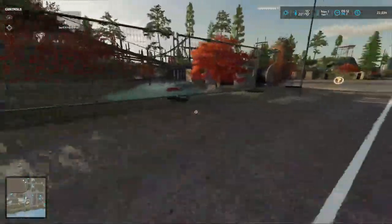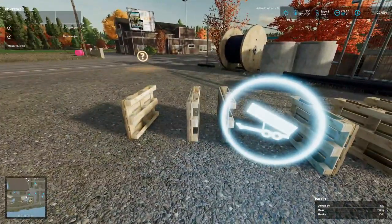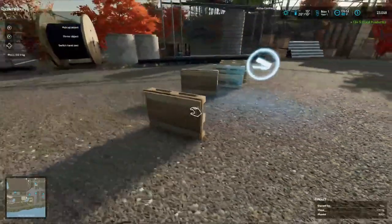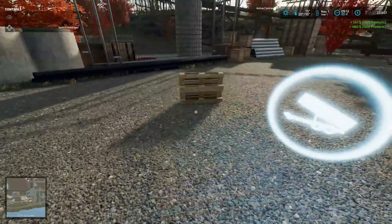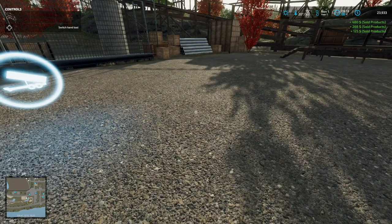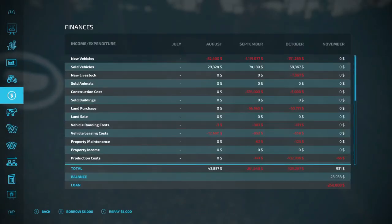Those pallets are individual - they're not going to sell like that, so you flip them over. That gives us a little bit more money. Let's go in here one more time to the money - we're going to pay off or repay. We're at $230,000 now.